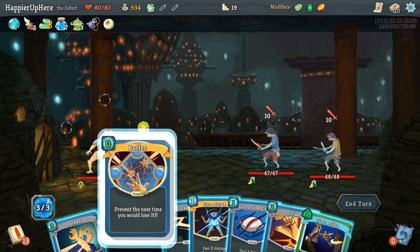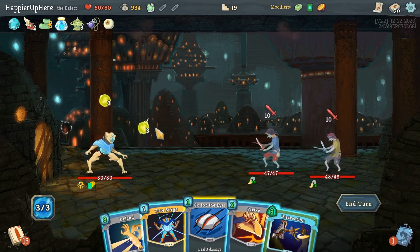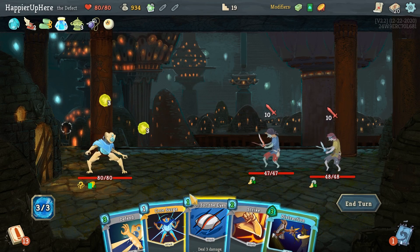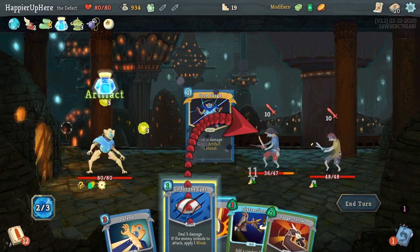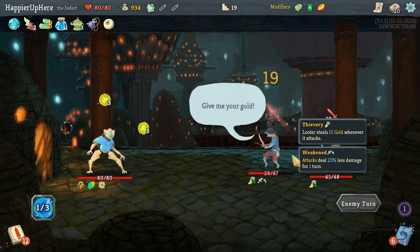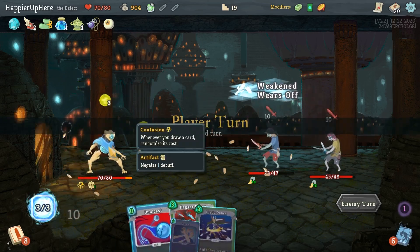I got the Looter and Mugger. Buffer is great — can I also defend? I don't think so, I don't want to do an expensive Distraction. I'll take 10 damage here. Core Surge, Go for the Eyes — I should have hit the backliner first since the first attack was absorbed by my Buffer. Let's do Dual Cast and see if Skim gives me something better.